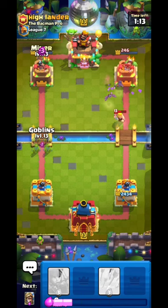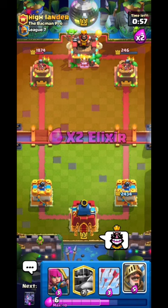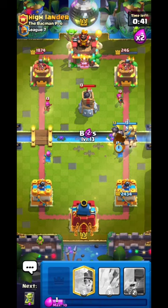He should go Archers for my Goblins - he Fireballs but misses one Goblin. Going Miners, then BM him. He has the Royal Giant limited emote - he's rich! Going Prince and Archers. I don't care, I'm going all in - Miner and wall breakers.